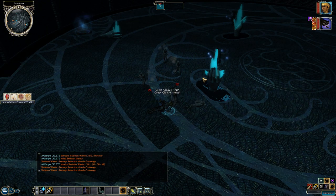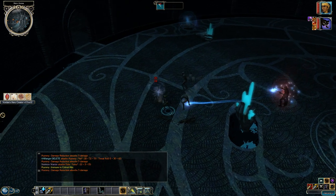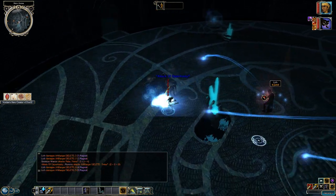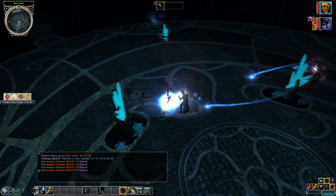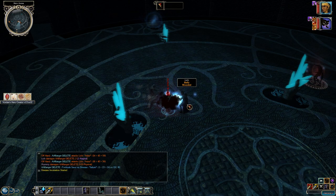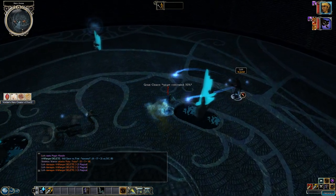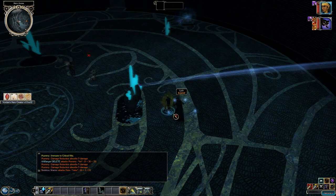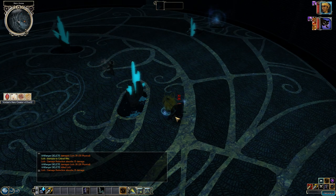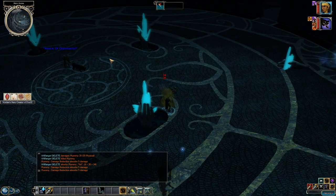The Ranger has improved from Neverwinter Nights 1 — the dual-wielding feats kick in even with high Strength and Dexterity that wouldn't normally fit the build. Since I picked undead as a Favored Enemy, I deal extra damage to them, and later feats will boost that Favored Enemy damage further. The Ranger is very versatile and powerful, and it even feeds into Rogue builds via two-weapon fighting, or Arcane Archer via the archery path.